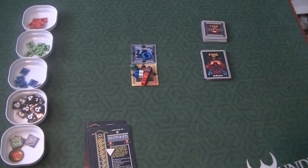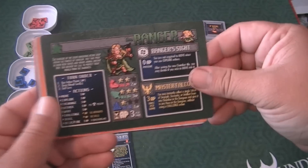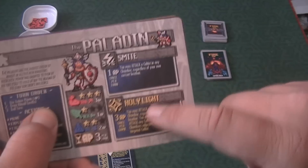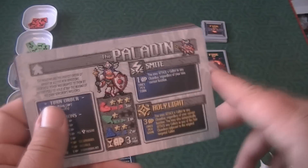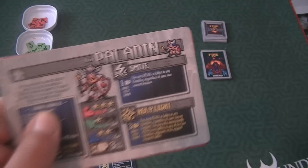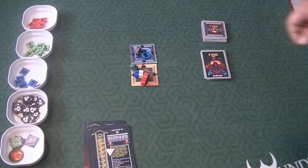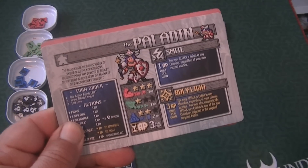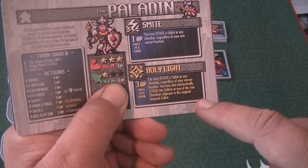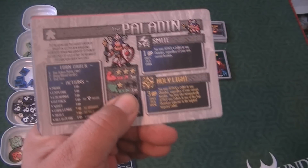Each player will have a different hero — you have a Paladin, Warrior, and so forth. Each hero card has two special abilities. The one at the bottom is a one-time use for the whole game. The one on top is reusable. For example, the Paladin's Smite lets you tag a Cultist in any chamber regardless of your current location, which is very powerful. Their one-time Holy Light ability lets you attack a Cultist in any chamber and automatically attack any Cultists in the four chambers adjacent to that original target — like a big giant explosion.